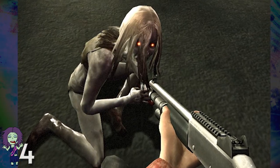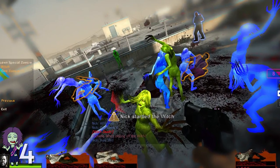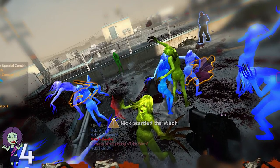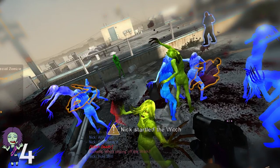You have the options of silently moving around her, or my favorite thing to do from my Left 4 Dead 2 days — crowning the witch. You do this by walking up as close as you can to her as quietly as you can and taking a shotgun to her head. If you do it right, one pull of the trigger and she'll be down. But if you do it wrong…